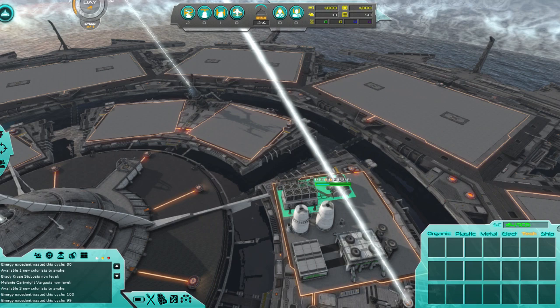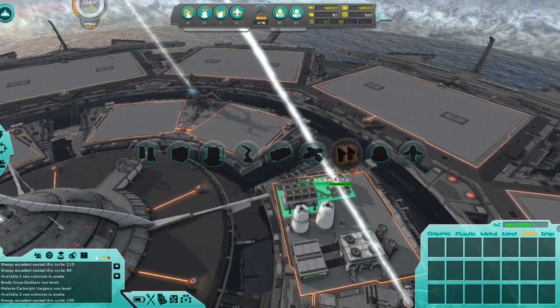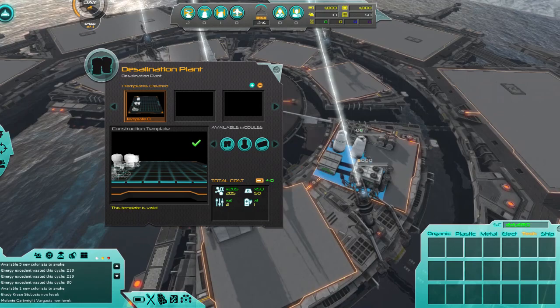I'd like to look into water desalination next, considering water is probably going to be the following issue — though dehydrating the fat seaweed is going to get us some water, it's not going to be enough. So: tech lab, desalination plant. Let's open up the market, switch over to this one because I think that's the one where you buy everything. Purchase. Alright — we can now build the water desalination plant.